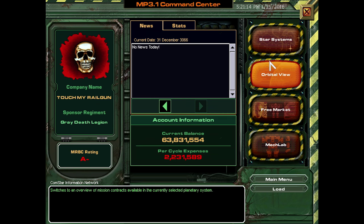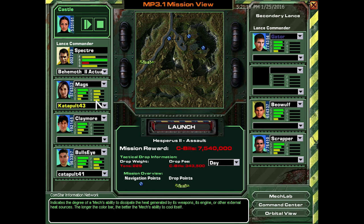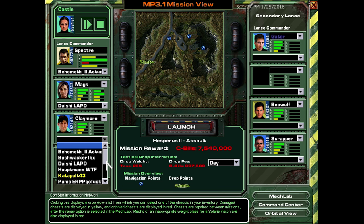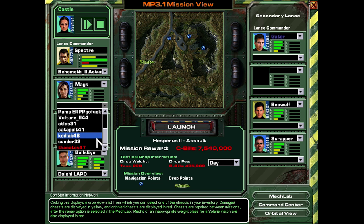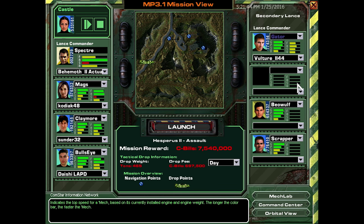Holy shitballs. The Steiner liaison is very anxious to stomp out the remaining separatists on Hesperus 2. Steiner is offering a high pay scale and full salvage rights. Considering what we've seen of the separatist equipment thus far, it could be a lucrative assault. I don't know if we're gonna even have enough people to drive these things. Gator can have the Vulture.